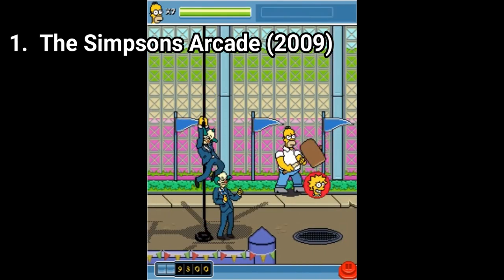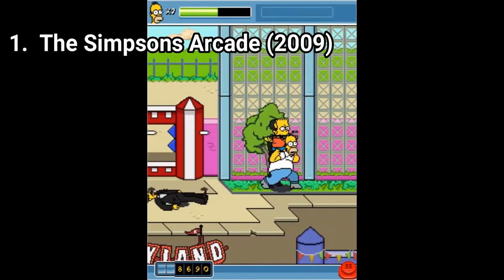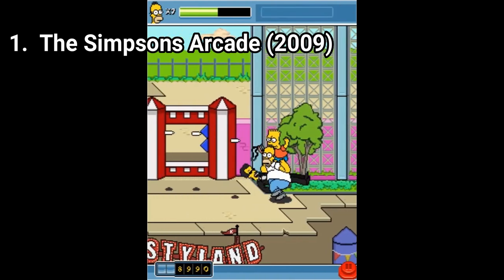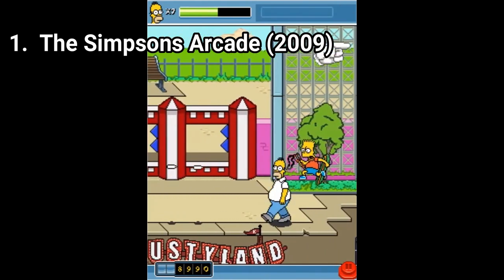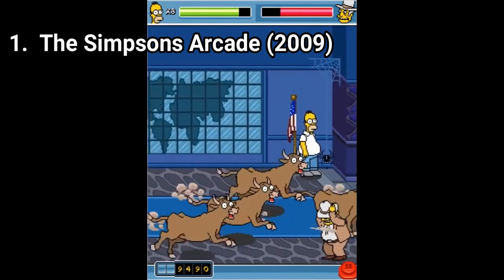Throughout the levels are medallions with Bart or Lisa's power-ups and when you interact with them you activate Bart's power-up or Lisa's power-up, and they are cool.